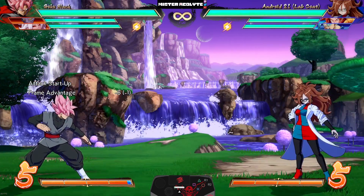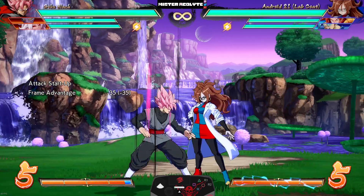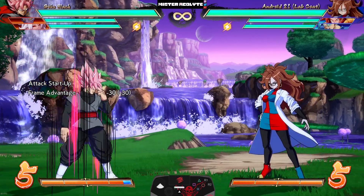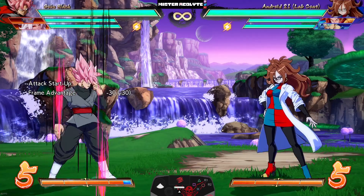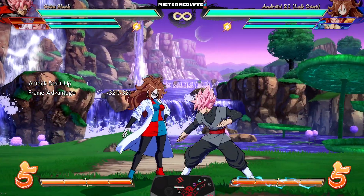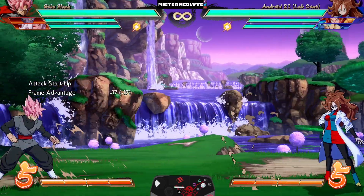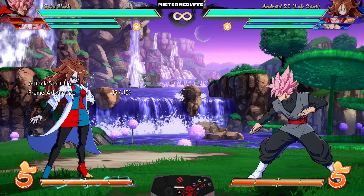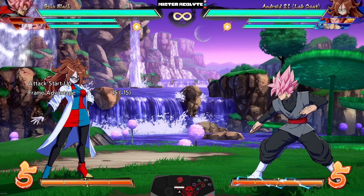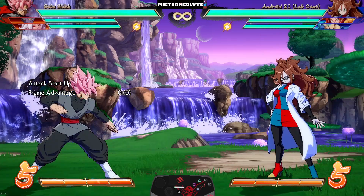They buffed all of his teleports — if you now hold down during the input, he does a brand new grounded teleport animation. The medium acts as a fake-out where he doesn't go anywhere, the light will teleport directly to the opponent, and the heavy teleports directly behind the opponent. So you can mix from the aerial to the grounded version, work in your assists, and get all sorts of crazy mix-ups. This also leads to brand new combo potential.